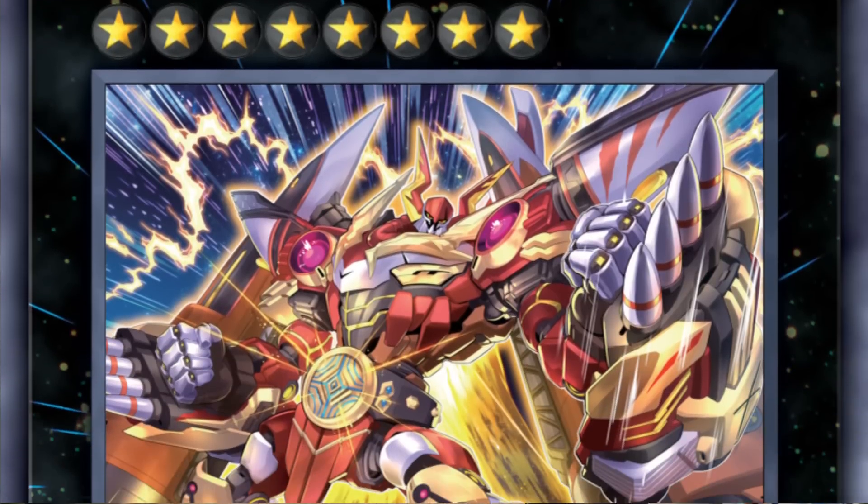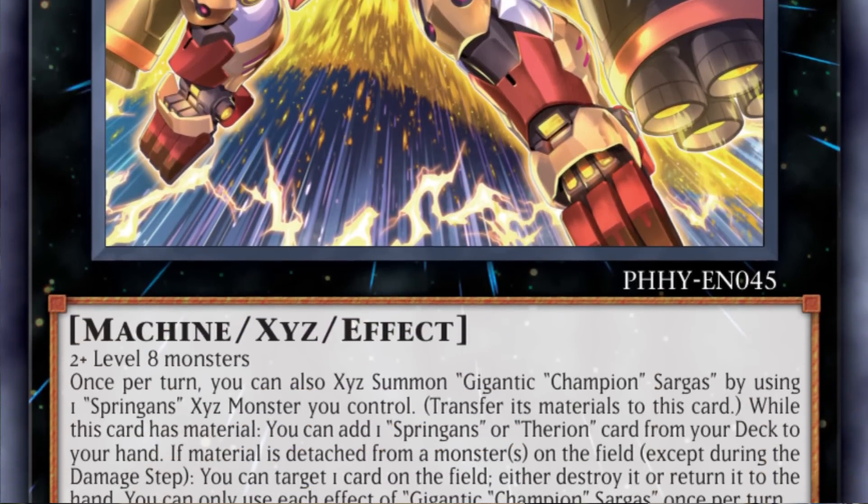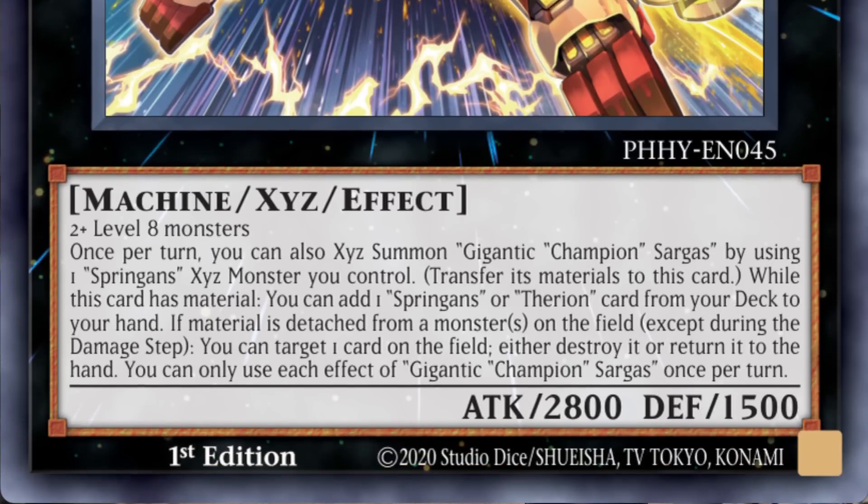The last card is Gigantic Champion Sargas, a rank 4 XYZ that works in any deck that can summon a rank 4 thanks to Springans Merrymaker. It's a huge machine monster that can add any Therion or Springans card to your hand — for example, grabbing Therion's Colosseum, which in turn adds whichever Therion monster you need. It's solid support for Springans or Therion decks, and possibly Eldlich if you play the Therion package.